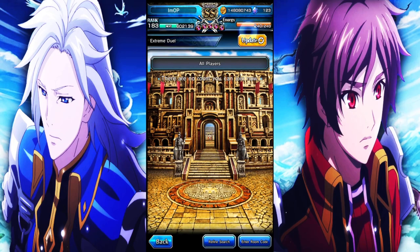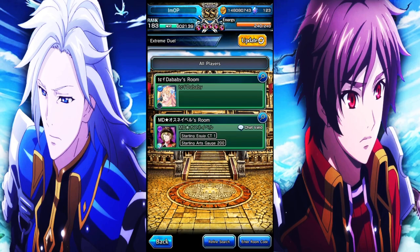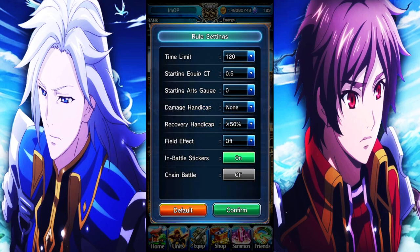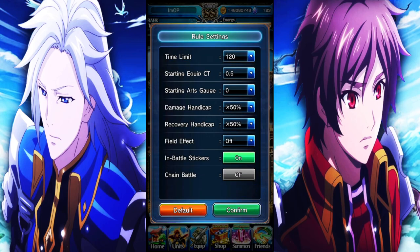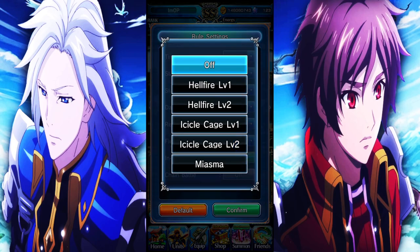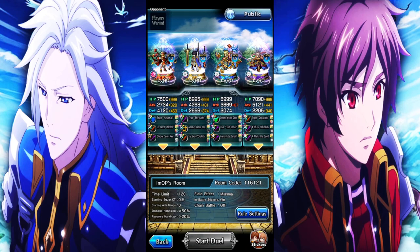I don't know what the comp settings are — there's got to be starting art gauge options. Let me make some comp settings. Time limit 120. I think I'm gonna go 0.5 speed. I like 0.5. Starting art gauge will be zero. Damage handicap — I'll go 50. Recovery I'll do 20. No field effect for right now... actually, let's just do miasma by default. See if someone joins instantly.